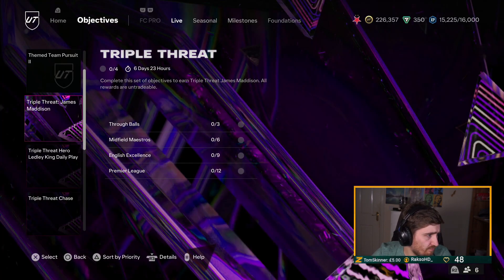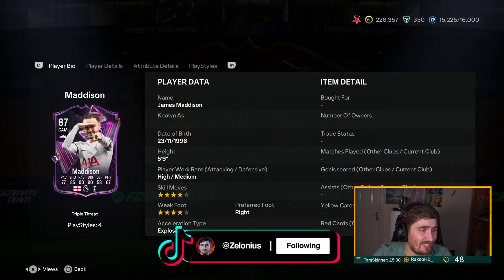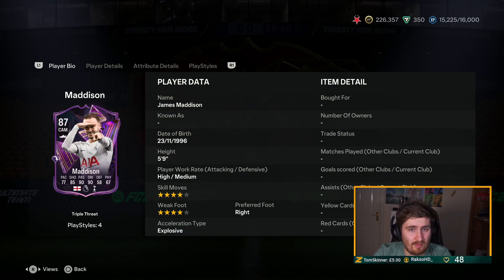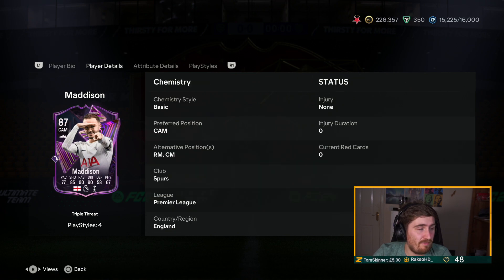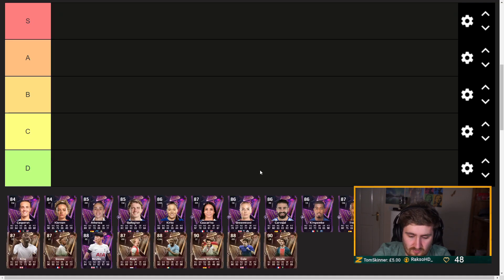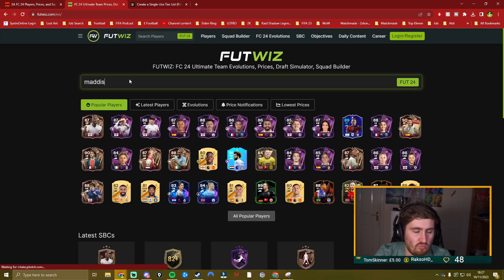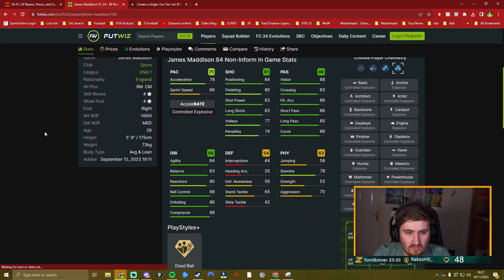There's an objective to get a James Madison for free. The James Madison is a very good value card — I know it's free, but most objectives are pretty useless. He can play a few positions; this Madison is not going to get in my team but I genuinely think he'll be good enough for a lot of people's teams. The other Madison might have been four-three; let me check what upgrades they've done on some of these cards.